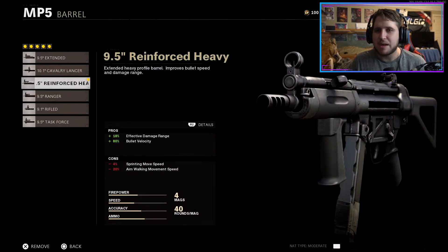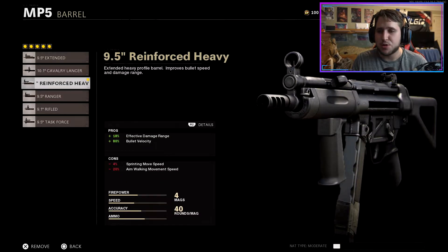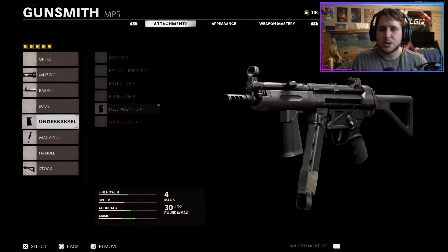For my barrel I run the 9.5 inch Reinforced Heavy. This gives more effective damage range and plus 80% bullet velocity. You're losing a little bit of overall mobility — your sprinting move speed and your aim walking movement speed — but honestly the pros definitely outweigh the cons, especially since you have such high mobility with this gun already.